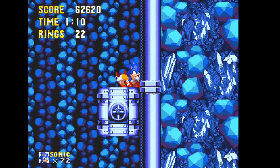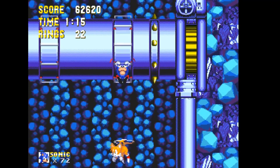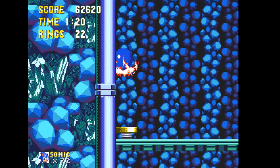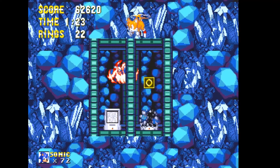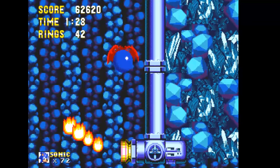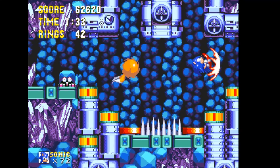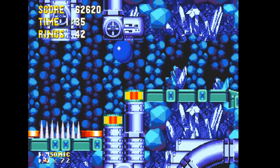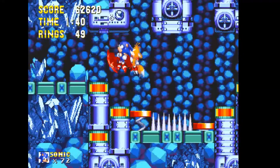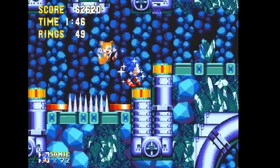Also in the game, the title screen changes depending on which character is selected. Also found in the level select menu is an item option — you can choose Sonic 1, Sonic 2, Sonic 1 and 3, or Sonic 2 and 3 options to get different monitors. You can also get the shields from Sonic 3. The spin dash option is also there.